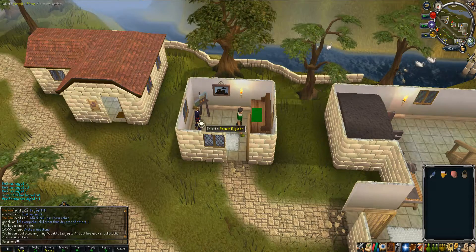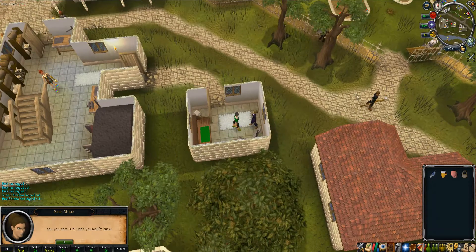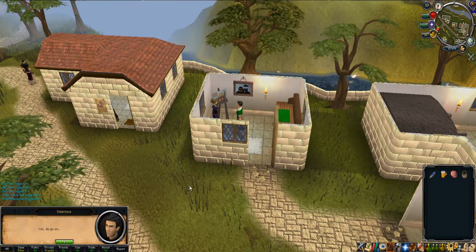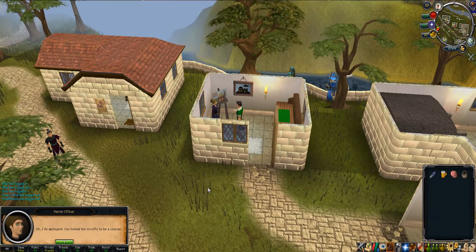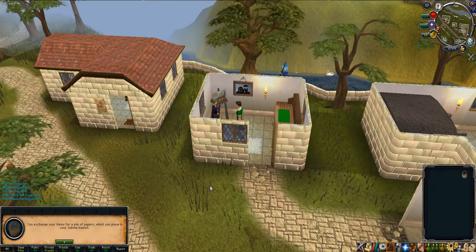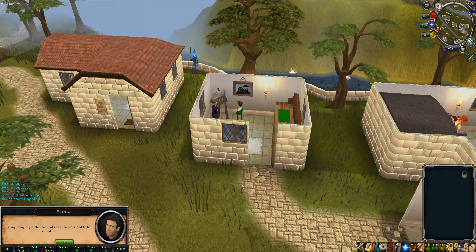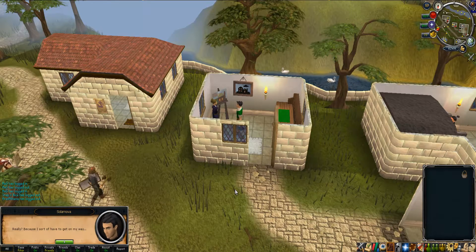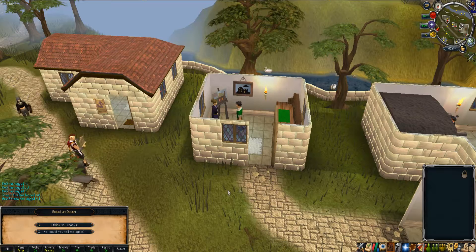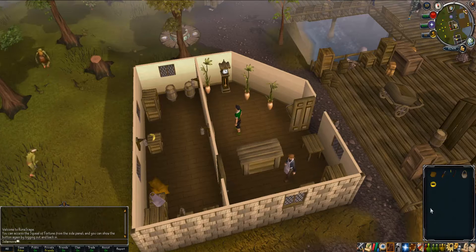After you get the basket, go talk to the officer in Felador. The clue said a range to the east and a furnace to the west, which is right here. Talk to her and she'll take the items.